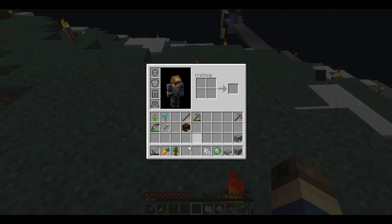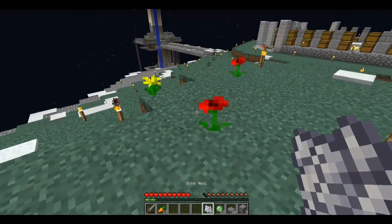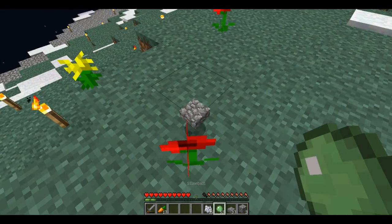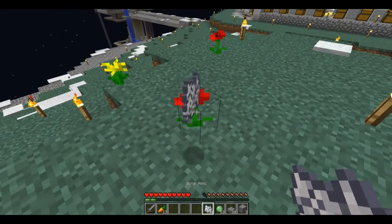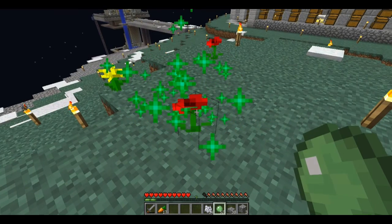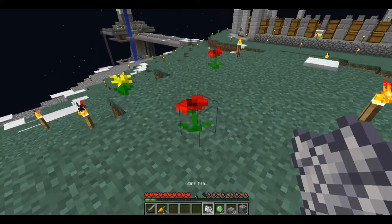Got a jungle sapling — not useful, but might as well grab it. And I just accidentally threw a slab at it.